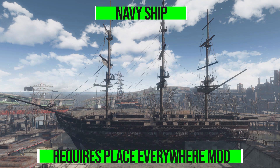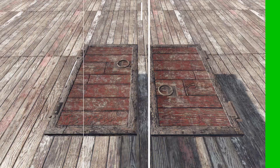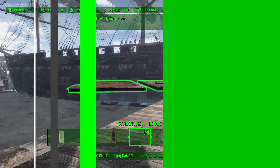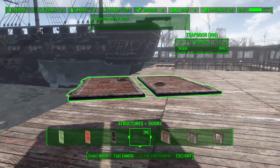But that being said, let's move on to the next part, which you'll find inside the Doors category — and that is the Trap Door. Now, you can make this one for just five wood, and it's a pretty simple little trap door you place on the floor. And it will give you entrance into the interior of the ship, which is a fully functioning interior settlement for you to enjoy.